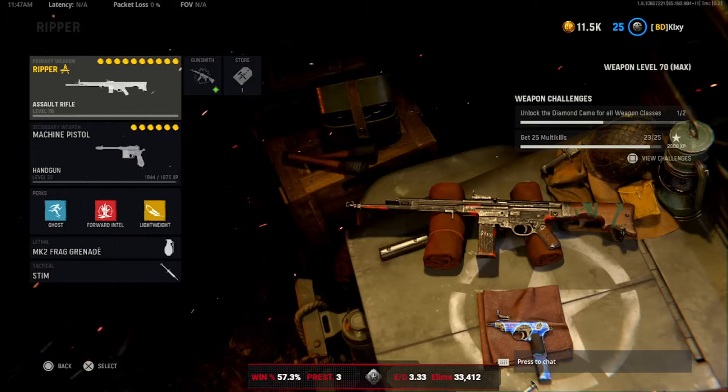Silky B. Yo what's going on guys, Clay here back with another YouTube video. Today we'll be checking out the Ripper blueprint for the STG in the Season 1 Battle Pass.